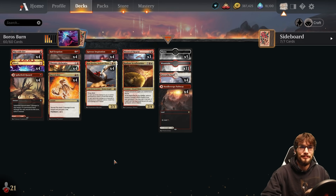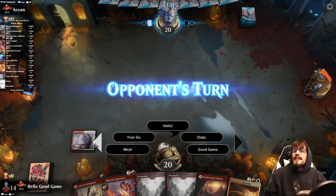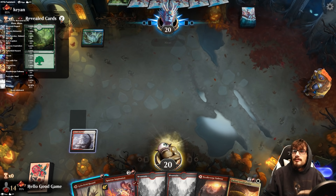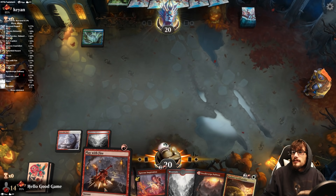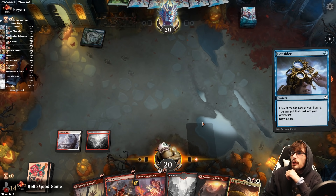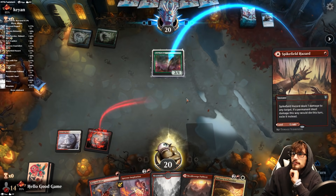Our opponent needed to log into our Twitch stream, took them five minutes to start the match, and then we got an immediate 'Hello Good Game.' Welcome, Kian — good to have you. We should rope them like they roped us. We pass our turn with instant-speed spells available. They play what looks like a new instant — a surveil-based Opt — and a Cobra in play, which we eat up.